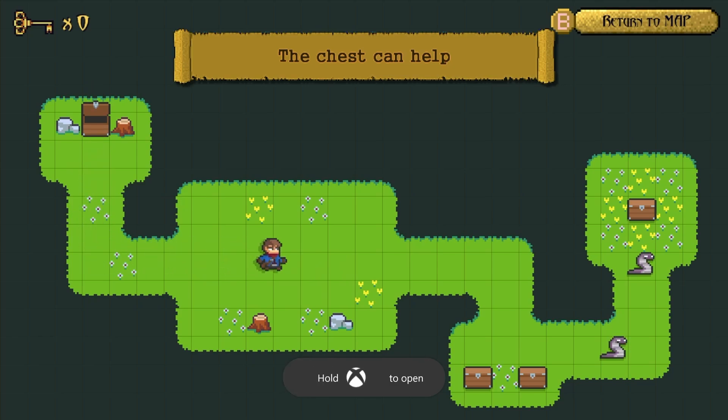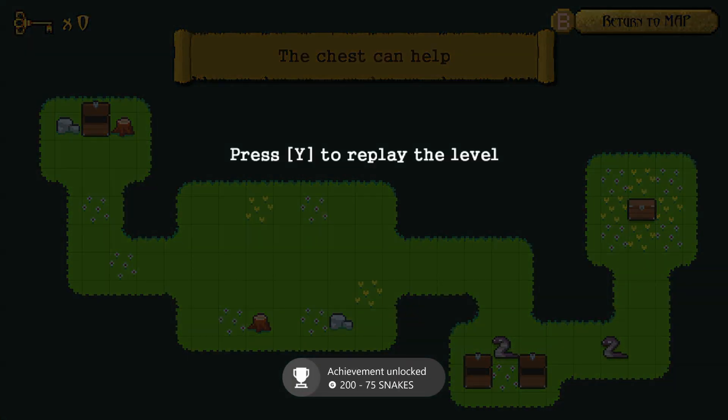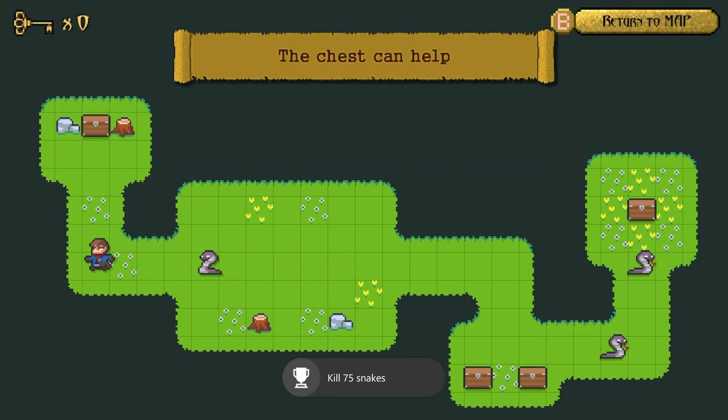We're about to pop the last achievement here — pretty easy. It definitely took me well under five minutes, and the 5k gamer score is probably just as easy, if not easier. They might have even made it easier with another update.